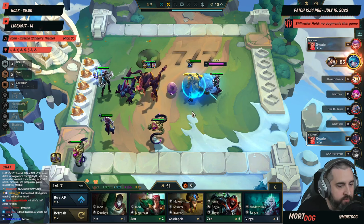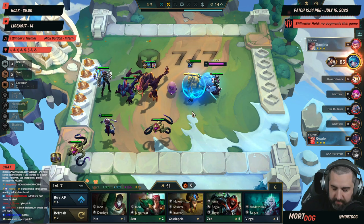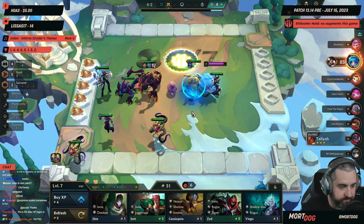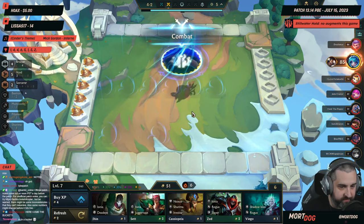Will we ever get any clarification on which buffs are additive and which are multiplicative? So there are three buckets: percent damage, AD, AP, and crit. Those three buckets are all additive within themselves, so any plus percent damage is additive with any other plus percent damage.